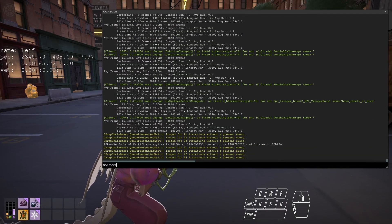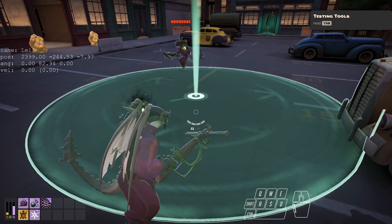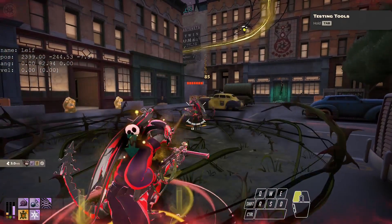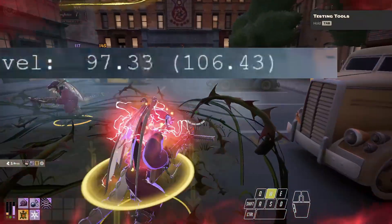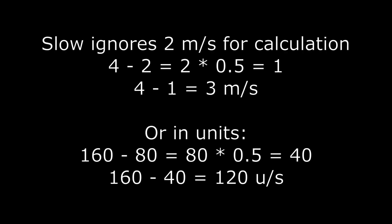For starters, Deadlock has a minimum move speed value which is currently set to 2 meters per second, or about 80 units of velocity. In Deadlock, move speed slows approach this minimum value instead of 0. In other words, a 50% slow to 4 meters per second move speed results in 3 meters per second, not 2.